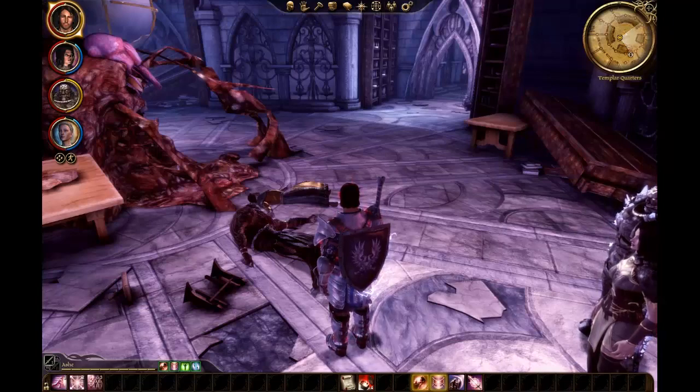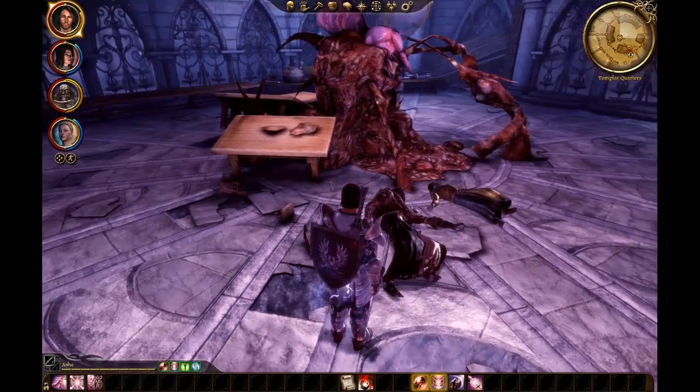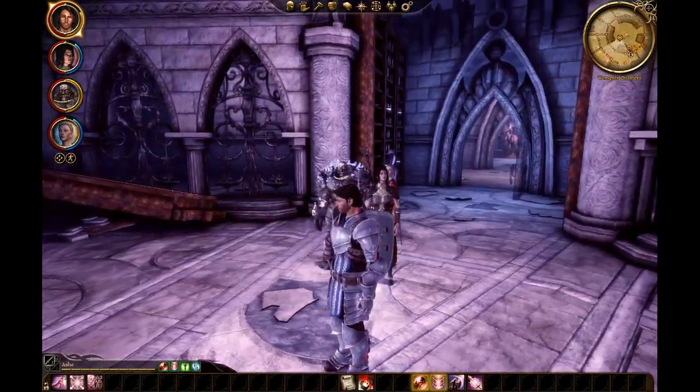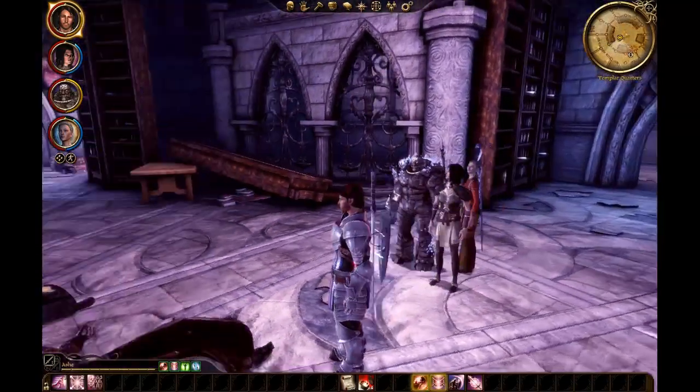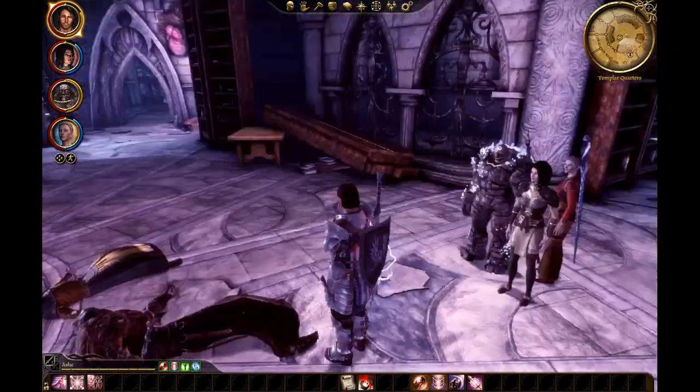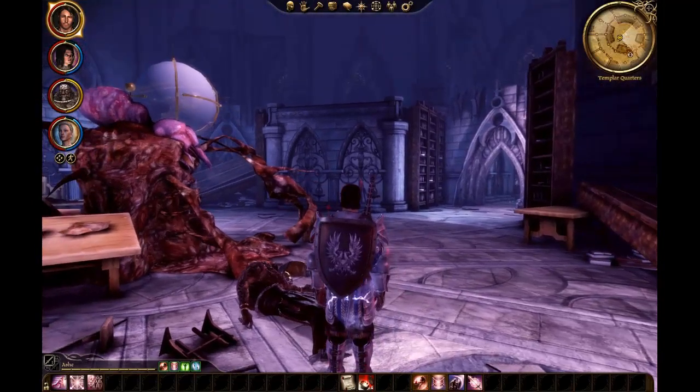Hello lords and ladies and welcome back to Dragon Age Origins. When last we left off, we found our way out of the Fade. We destroyed the Sloth Demon, who is lying on the floor right there. We got him, no problem. And now we're going to continue our way up through the tower, the Mage's Circle Tower.